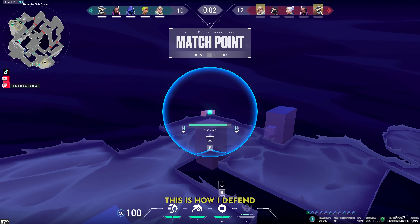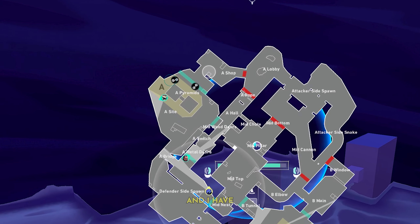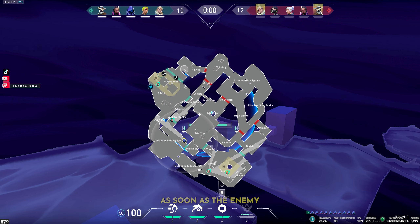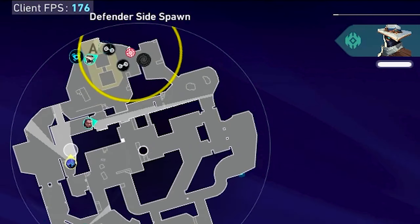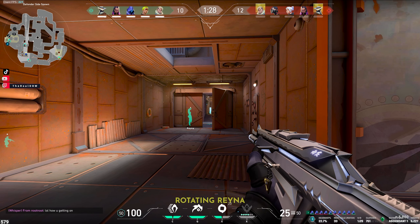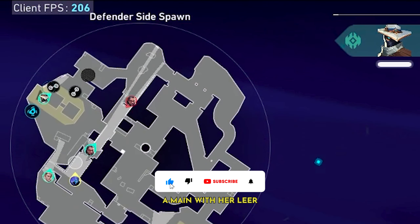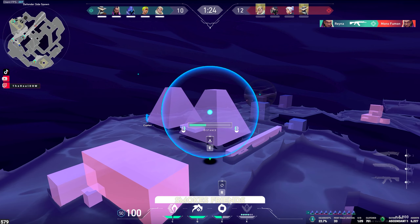On Breeze, this is how I defend a lot of rounds. Since my smokes take time to cross the map and I have limited range, I have to play mid to support both sites. I prepare a one-way smoke to support A site and throw it as soon as the enemy Reyna sends out her Leer. I move closer to A site and check nobody's lurking in halls. Since the enemy aren't pushing the site, I avoid over-rotating. Reyna dies in halls after she was initially spotted A main with her Leer — she threw her Leer and ran back thanks to my one-way smoke. They don't want to push my smokes, friends.